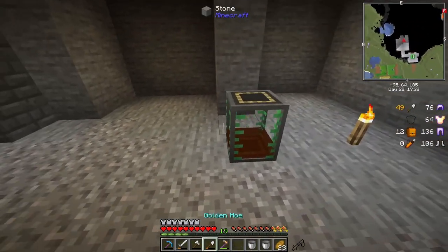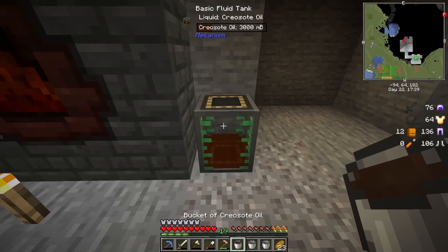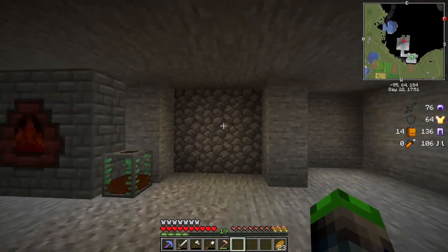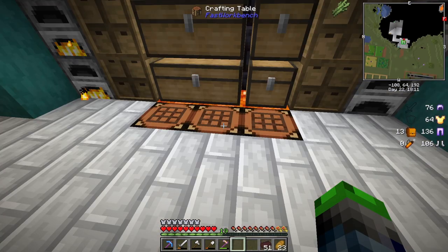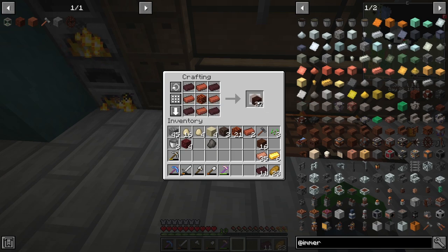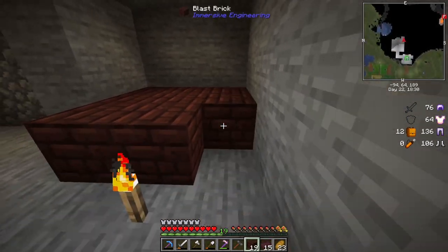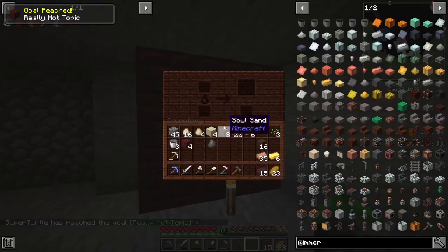Good to go. I've got another bucket too — very neat. We'll bring this in by one and convert these to the warped stem. This is where we'll put our engineer's work table. Now we have enough for the blast bricks — just need 27 of them, same as the coke oven. Got our hammer on the hot bar, placed them, whack — now we have the blast furnace.